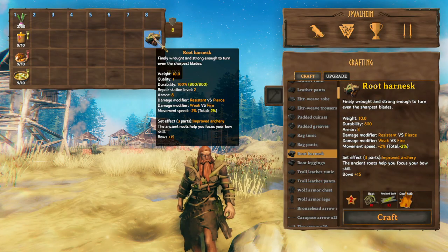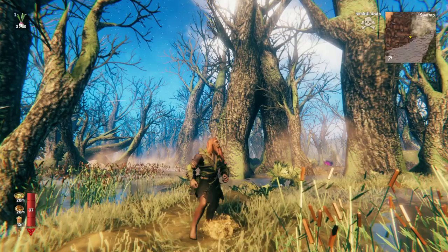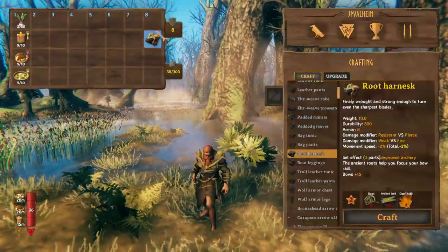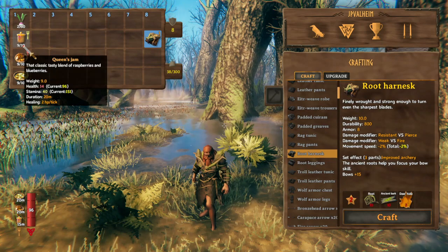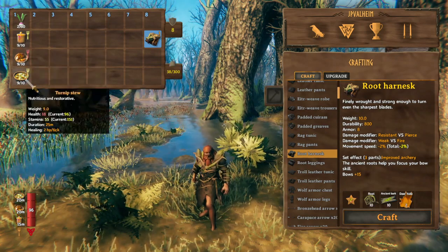That means you gotta down 2 abominations, or kite them to something else like a troll and have him down them. Just to illustrate how strong this armor is, I'll walk around in the swamp naked, just with this armor, and I have some basic food for this level — queen's jam, deer stew, and turnip stew.